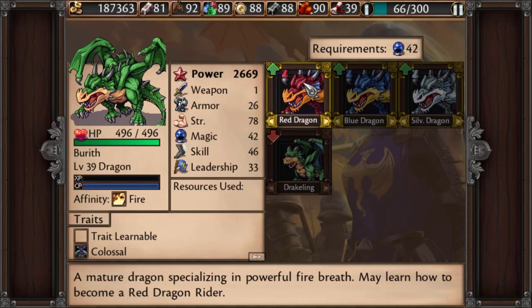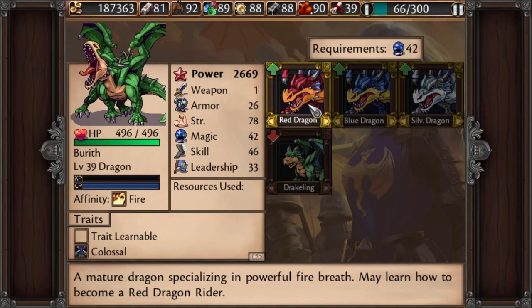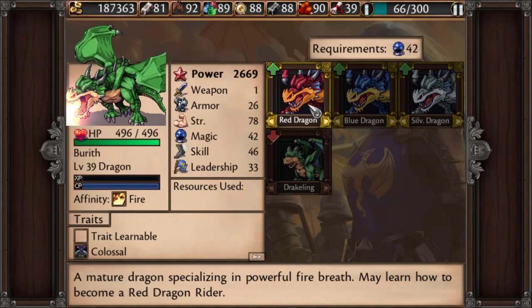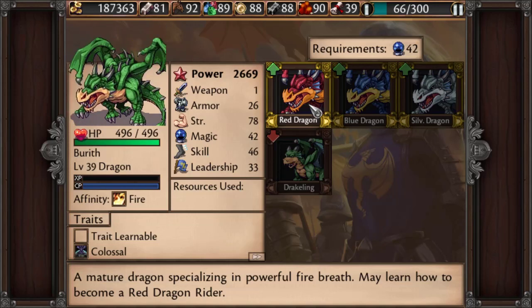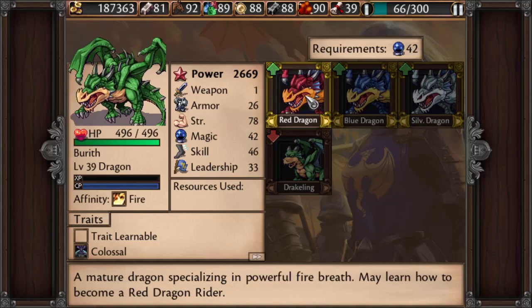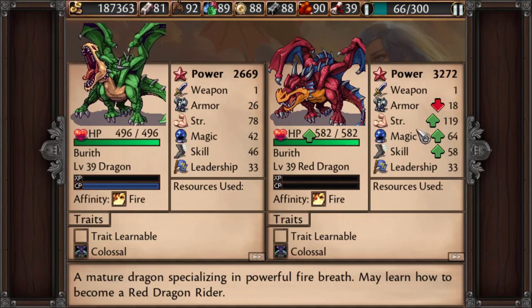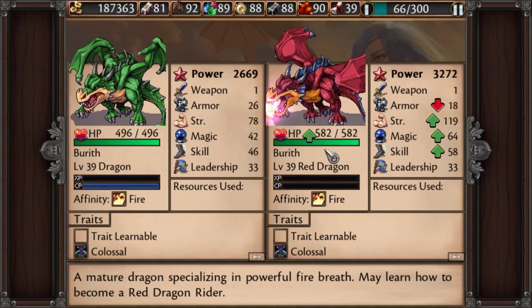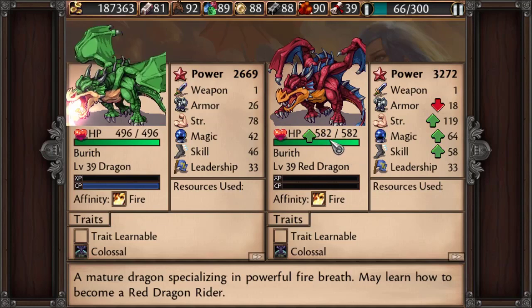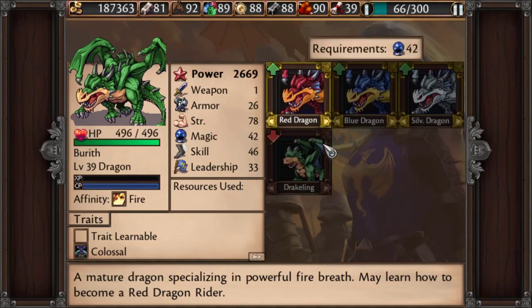He can pick any one of these three. The Red Dragon is the more offensively oriented — it shoots a fire breath, and its attack does the most damage of the three advanced dragons, but there is no status effect. That's the trade-off. You can see the attack power goes up a lot, but the armor and HP are not very tanky compared to the other advanced dragons.